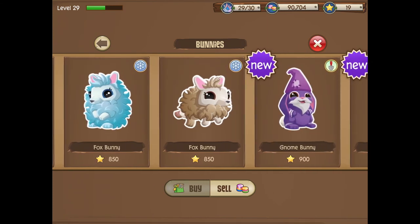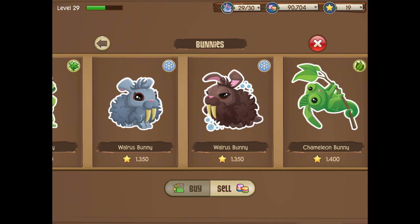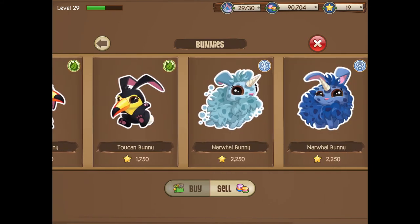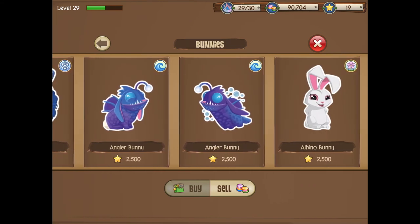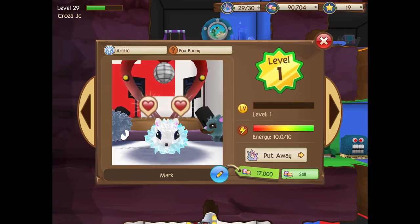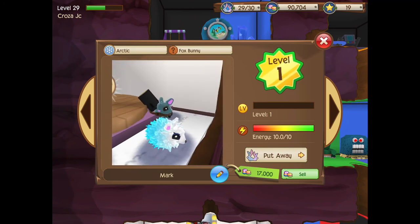The next arctic bunny would be the narwhal — obviously we're trying to get the fox bunny so there's no point using it unless you want to breed another one. The next is the walrus bunny, which is super rare — I don't recommend it. Then there's the narwhal again — I have a tutorial on that. It's one of the rarest bunnies in the game. There are only three bunnies here: the narwhal, the angler, and the albino. I've made tutorials on all three.